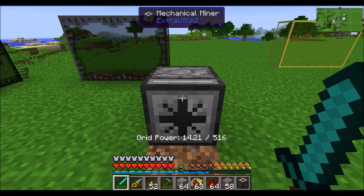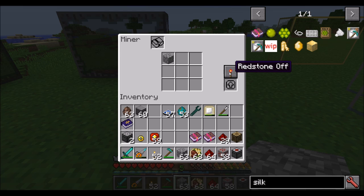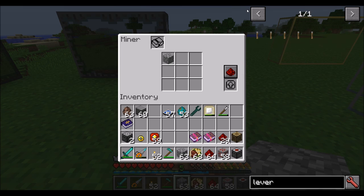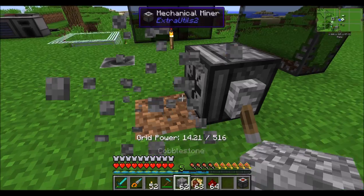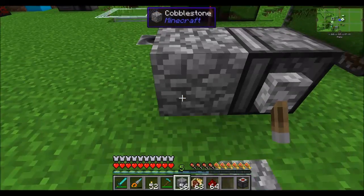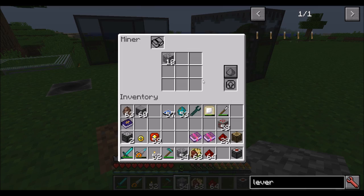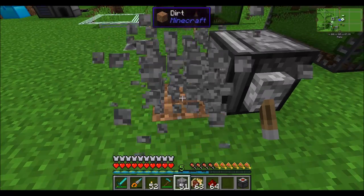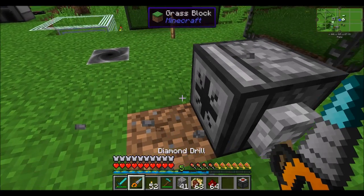The mechanical miner is a machine that does exactly what it sounds like — it's going to break any blocks in front of it and suck them into its internal inventory. You can specify it to always be on, to run while a redstone signal is on, to run while a redstone signal is off, or on a redstone pulse where each pulse equals one iteration of the machine running. A lot of machines have this feature. You can also throw some speed upgrades in there if you want this to run a little bit quicker — there's definitely a speed difference. Really nice for cobble gens early game.